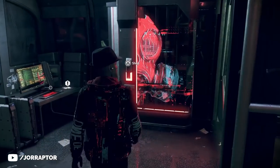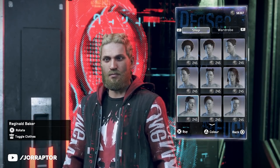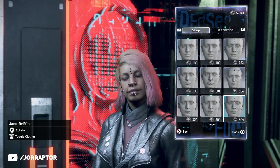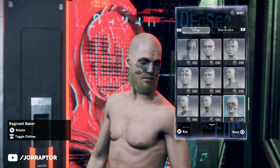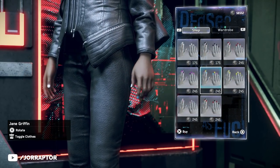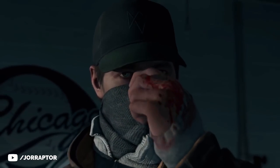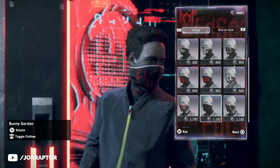A big thing they added with this update is a way to customize the look of your characters. You can now change the hair for male and female operatives with quite a lot of options, choose the beard, and change the color. There are lots of piercing options, makeup, fingernails, and many tattoo options on the head and body. Everything costs crypto, so it's a new money sink, although money is not that hard to come by. You can also spend it on the new Aiden Pearce style masks — masks that don't cover your whole face — available at the vending machine in your safe house.